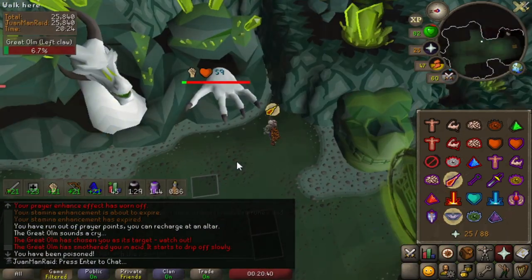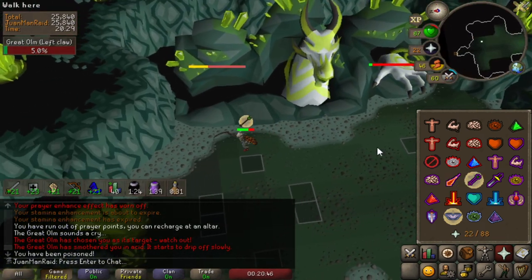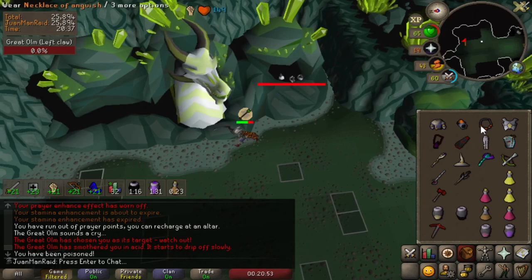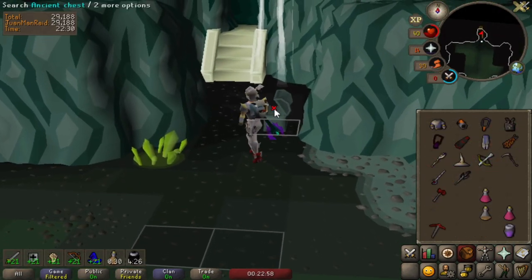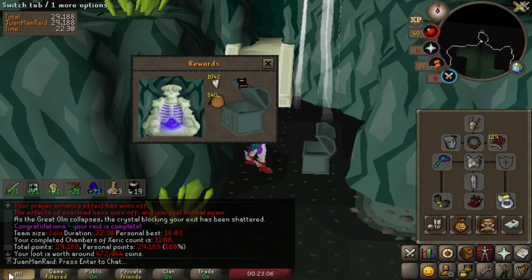Maybe I can still do this. Come on. Waiting for this thing to go away. Oh — the save! Sometimes you got to be patient and not force your hand. 1200 KC has been reached! So that means I can go for my next humble upgrade, which is going to be the chain skirt. A small modest upgrade, but it's going to feel good.